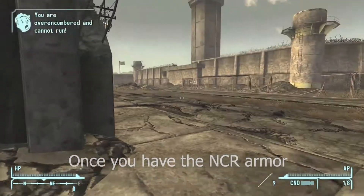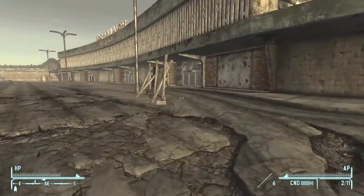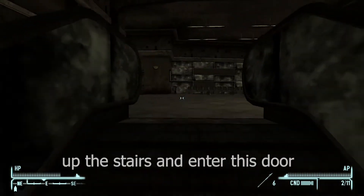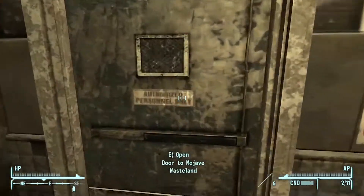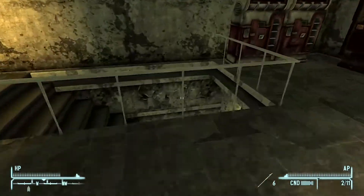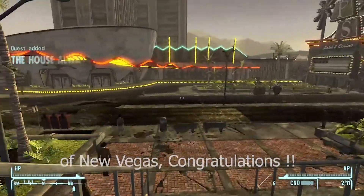Once you have the NCR armor, go inside Camp McCarran. Enter the building and go east up the stairs and enter this door. Use the Monorail. And you have reached the Strip of New Vegas.